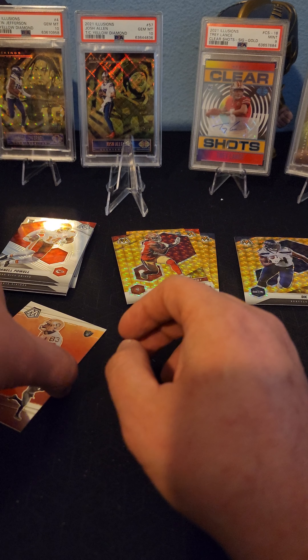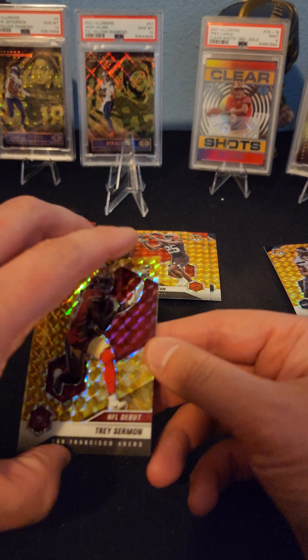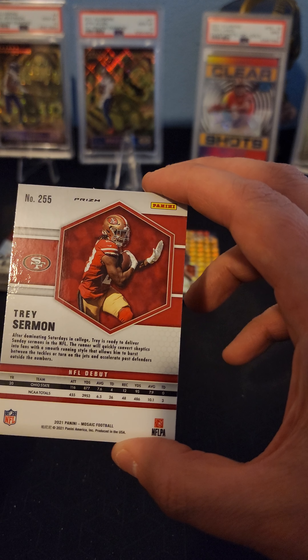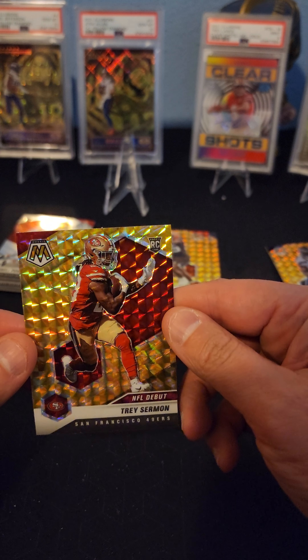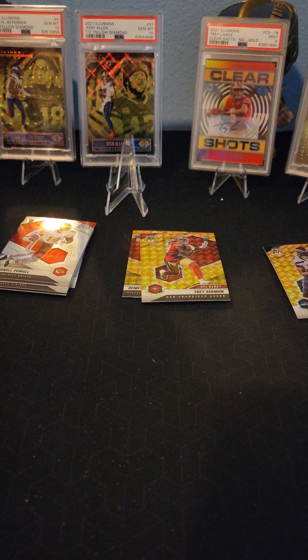I wouldn't say there was much exciting that came out of here, except for maybe the Trey Sermon. The girlfriend will definitely like the DK Metcalf - that's a nice card. Trey Sermon was nice, we'll see how he pans out for the 49ers. But other than that, that's MT Orchestra opening up another - not a Hobby Box, but just a Mega Box, retail box. Going to keep opening boxes, keep posting videos. And as always, MT Orchestra is out.